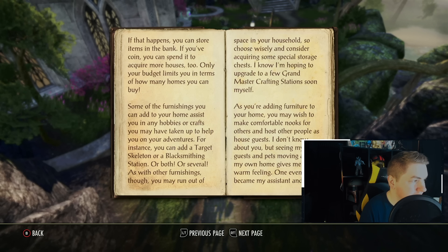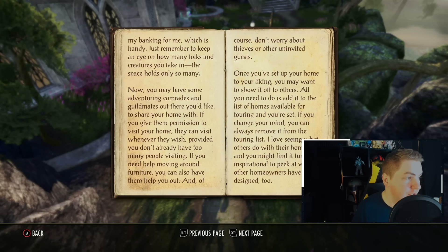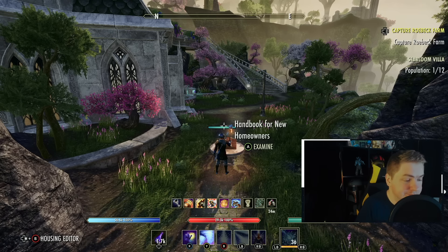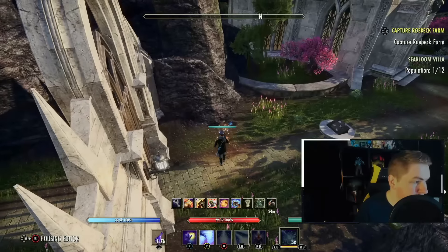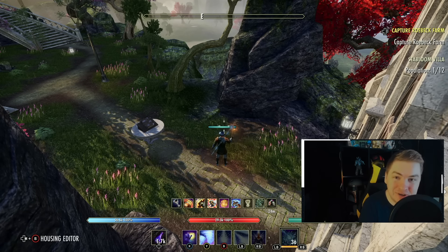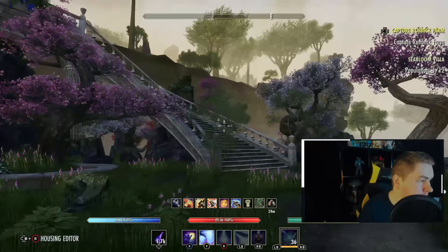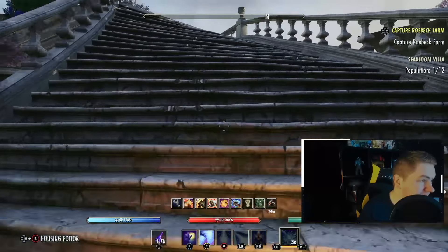It also comes with this table and book — I actually don't know what it says going in blind here. It really just summarizes what was mentioned in that message, but it also breaks down master crafting stations, how you can put those in your home, how you can put bankers in your home, and how guildmates can come over. This is a pretty decent handbook. One of the best ways to use a house: you teleport in, put your crafting stations and banker here, and then you can deconstruct everything, start researching, sell stuff to your merchant or banker. That's the best way to use a home, in my opinion.